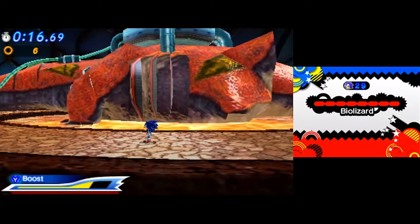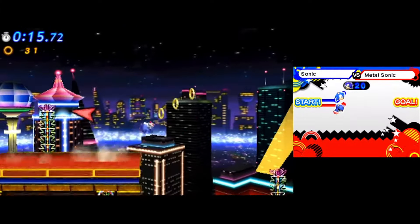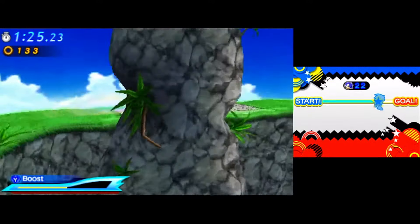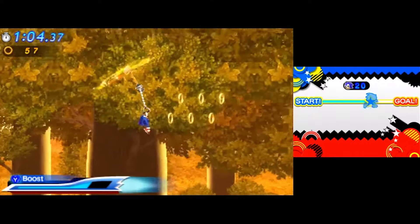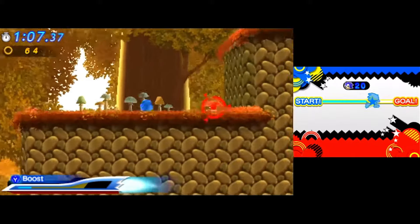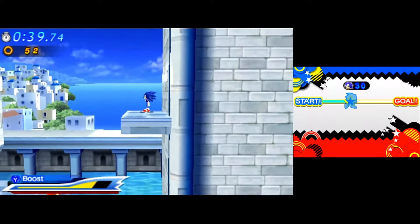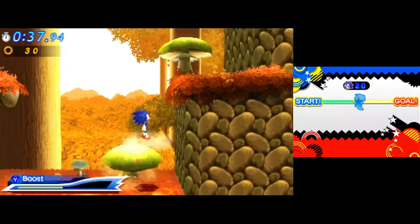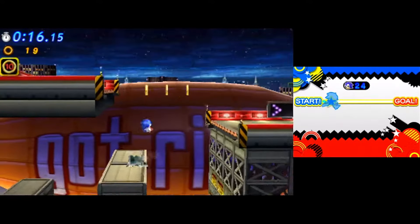Something cool about this version is that all the boss fights and levels, with the exception of Green Hill of course, are completely different from the HD version. We still have the same three eras, but the levels are totally different — instead of Chemical Plant we got Casino Night, instead of Speed Highway we got Emerald Coast. This is really cool, but it was a huge missed opportunity. What if the 3DS version only took levels from handheld Sonic games? It would have been a great way to tap into the history of handheld Sonic games, since the console version has little to no representation of those games. They did add Water Palace from Sonic Rush, which is neat, but what if every level was from a handheld Sonic game? What if the classic era had levels from the 8-bit Game Gear Sonic games, or Sonic Advance representation in the Dreamcast era? There's just so much they could have done with this, but it kills me to think about what could have been.